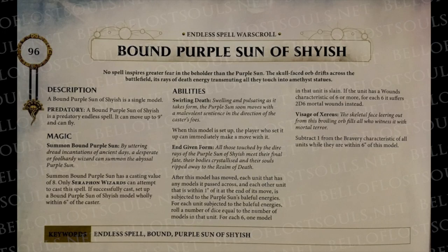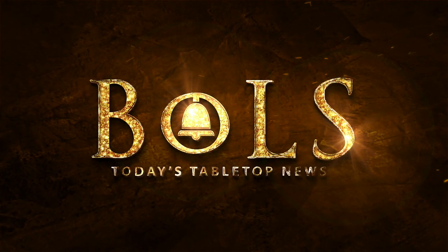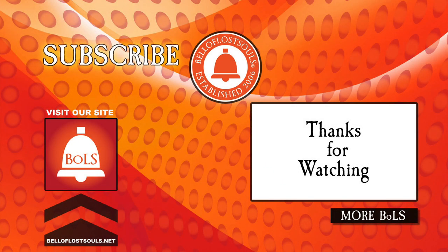One final note: this book also contains 14 bound endless spells. These are the same endless spells introduced from Malign Sorcery, but these are special versions that only Seraphon players can cast. These bound versions remain under the Seraphon player's control, unlike other predatory spells. Here we have the example of the bound Purple Sun of Shyish. There are lots more mysteries to unlock with the Battletome for Seraphon, so check them out from Games Workshop. I'm Adam Herring. I'm J.R. We're from Bell of Lost Souls. Thank you for watching.